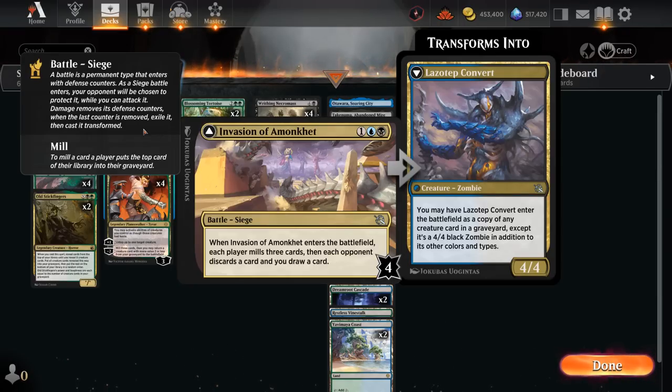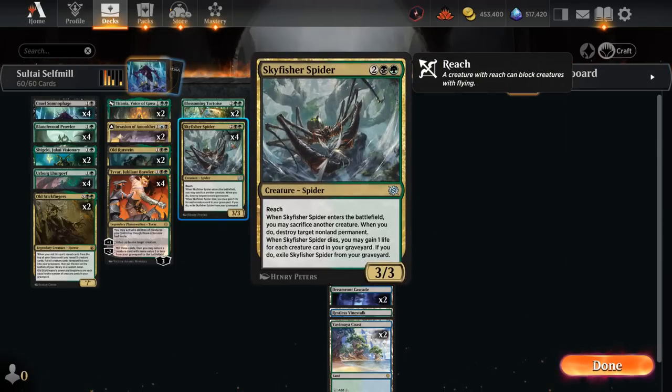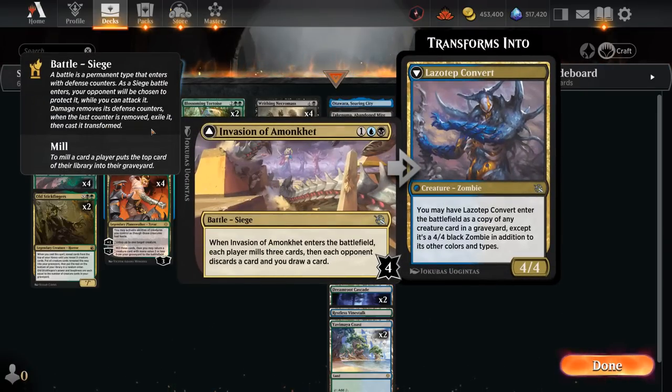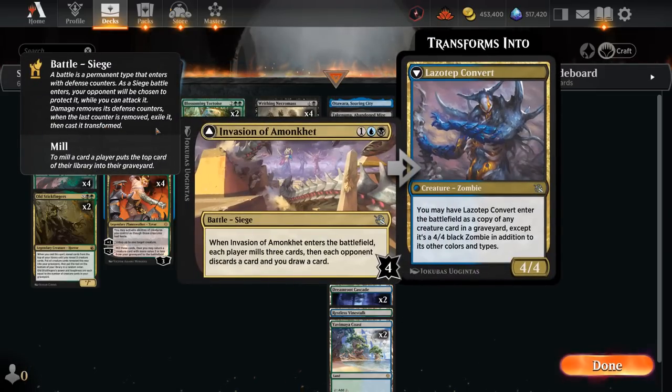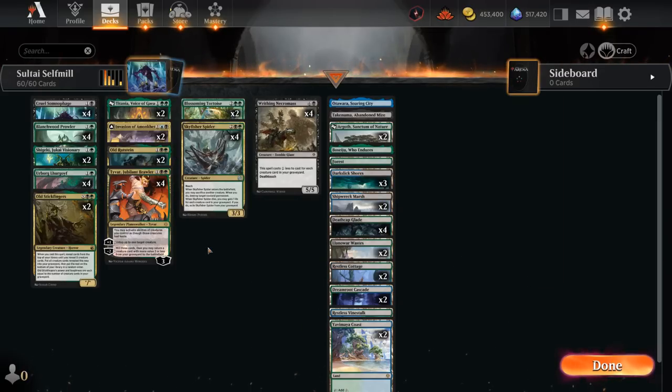Rounding out the deck, we have two copies of Invasion of Amonkhet, which mills each player for three — perfect for powering up Somnophage especially. It has four defense counters, and if we defeat it, we get a 4/4 that can enter as a copy of any creature card in a graveyard — potentially copying an opposing shield-root if we happened to destroy one earlier. When Invasion enters, we also draw a card while the opponent discards a card, so it's a nice two-for-one. Note that if Convert copies Somnophage or Lurgoyf, it's still going to be a 4/4, so the power/toughness scaling is overridden.